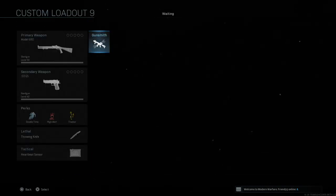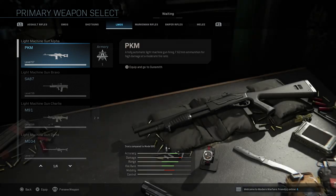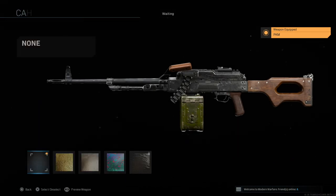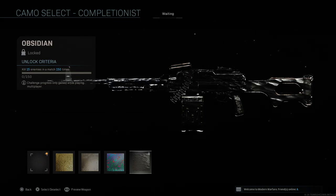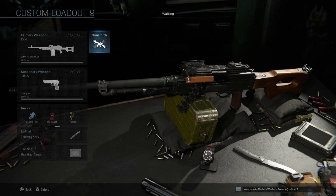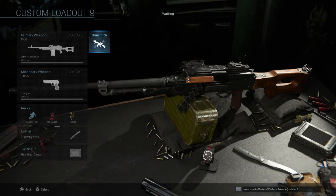For the LMG class, the PKM requires kill 15 enemies in a match 150 times — the model is basically the same. 15 enemies really isn't that hard; you don't have to be a hardcore grinder to get that amount of kills per game.